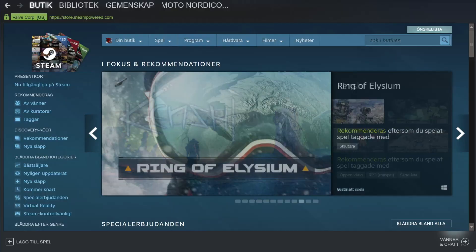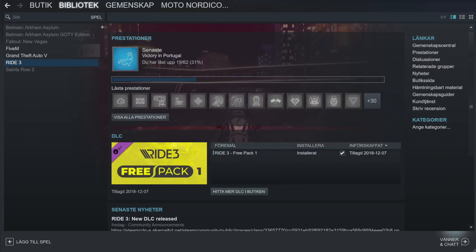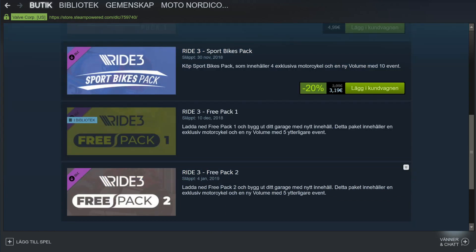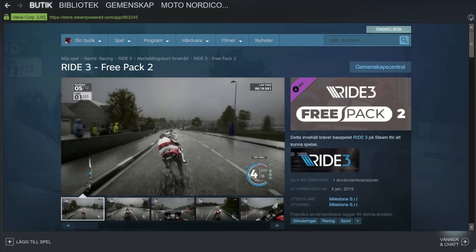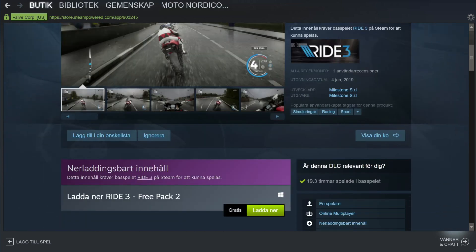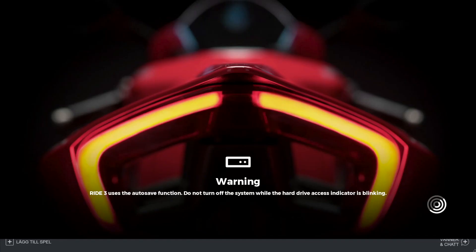So let's get out of the game, open the Steam desktop app, choose the Ride 4 and scroll down to the DLC, find more DLCs in the store. We click it and it will display the DLCs available right now. We go down to the free pack number two, click on it, scroll down, hit that download button, and now my friends this will work.